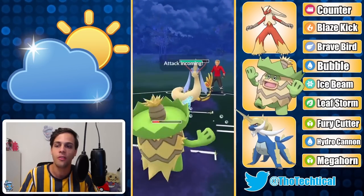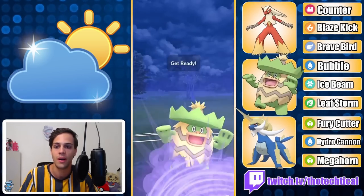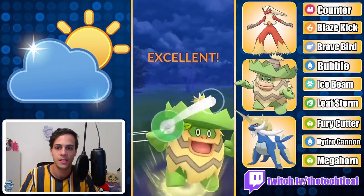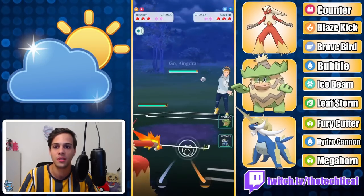Now go for the Leaf Storm — oh, not yet because they are gonna get off a Surf. I shoot this up, have a Leaf Storm loaded, throw it right here — does it knock out the Melodic? It does! GGs. Another Blaziken mirror again.